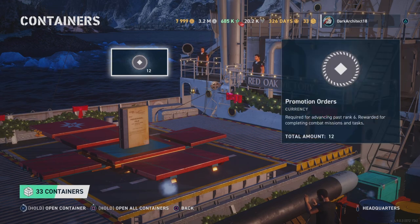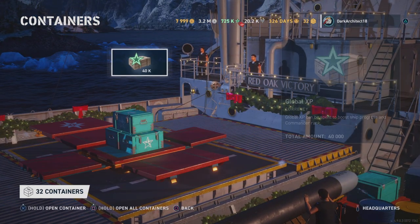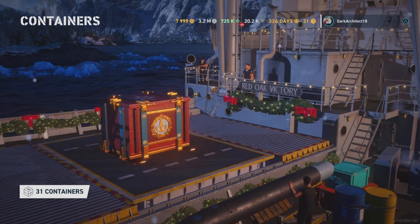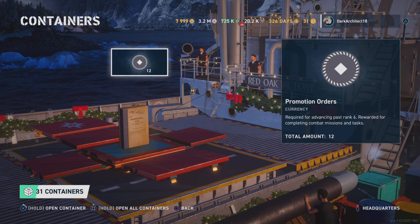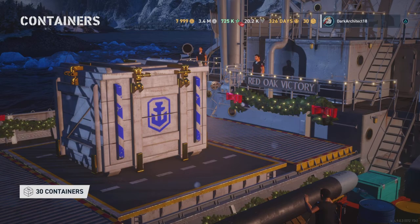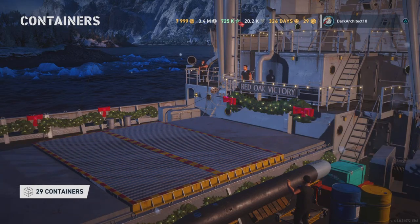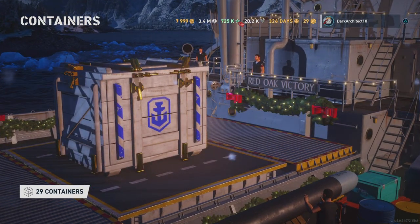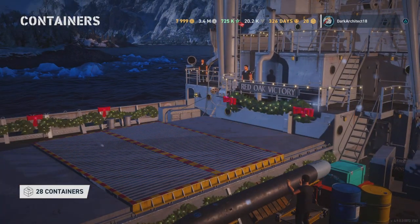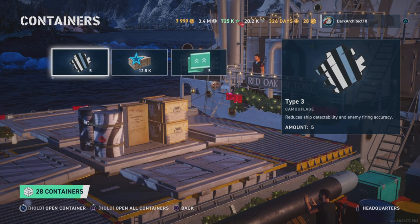We're just going to end up with a boatload of promotion orders, insignias, commendations, and global XP — it's going to be really nice. I'm definitely going to be getting a global XP ship. It was about 50 megas, 20-something winter crates, 20-something super Santas — a good amount overall.